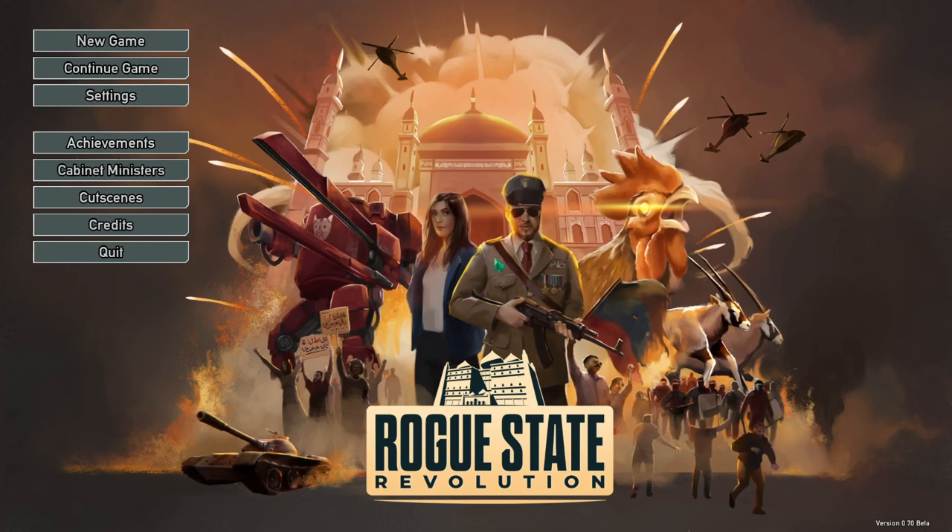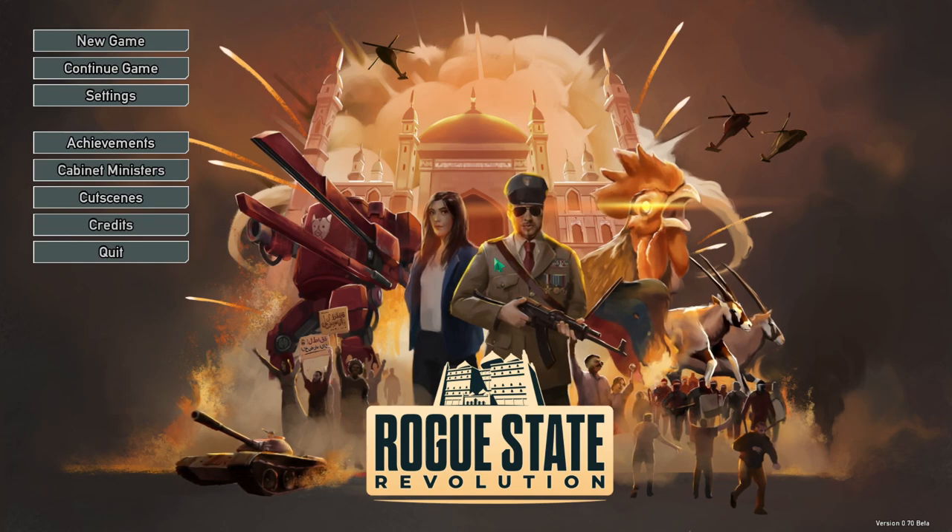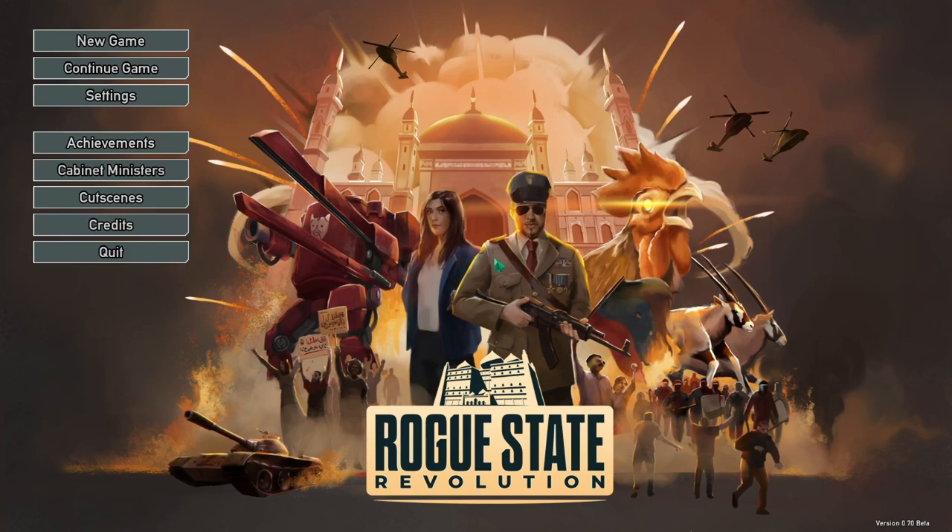Hello and welcome. Today we're checking out Rogue State Revolution. This is a country manager being developed by LID Games and published by Modern Wolf, set to come out early next year. We have a bit of an earlier look at this one to check it out and see what's happening.